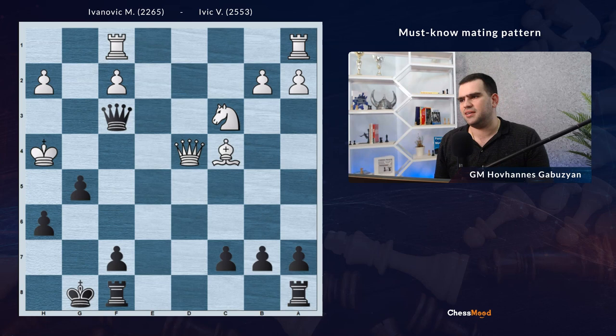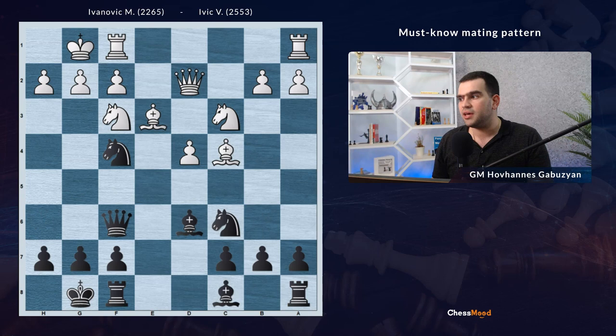The reason is simple: if King h4, pawn g5 is mating. Cool mating idea, cool mating pattern. If you would like to see some more mating patterns, there is a mating methods course which shows a lot of interesting ideas on how to crush the opponent's king. These kinds of things we need to know because in some occasions something like this can be a big surprise for the opponent.